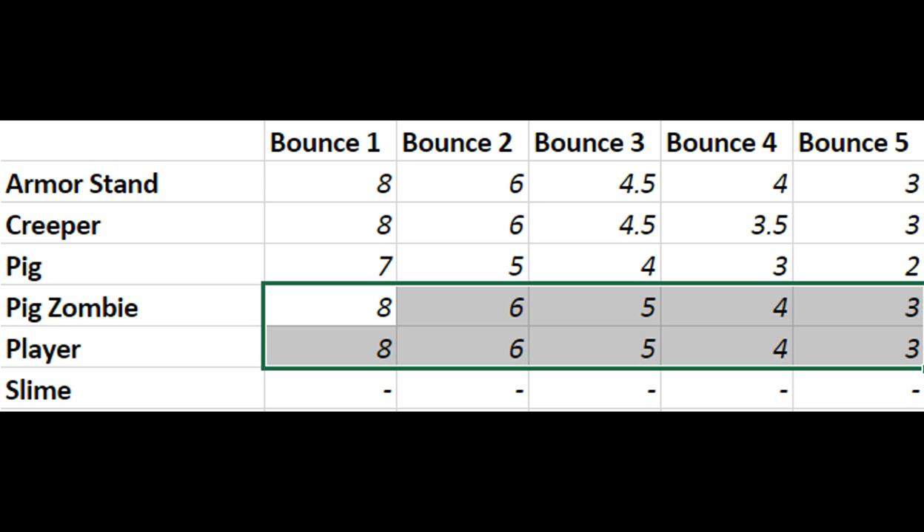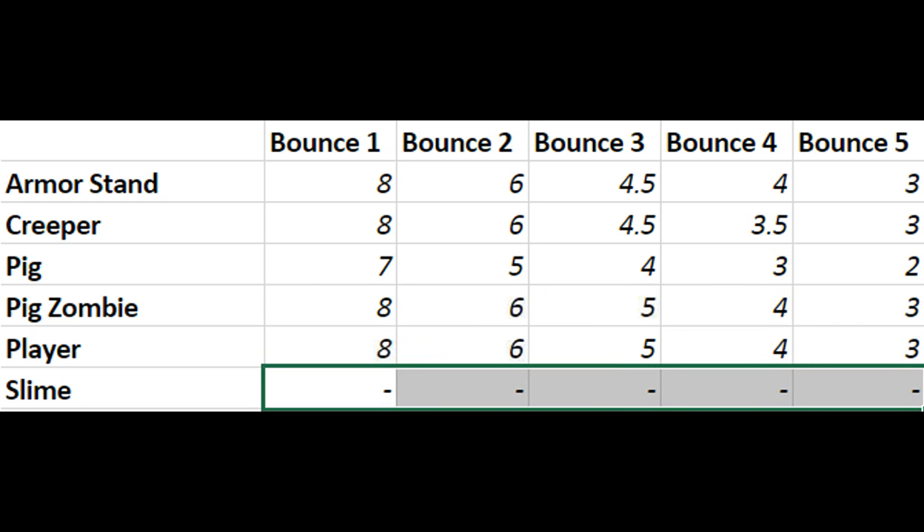And finally, with the slime — absolutely nothing. No matter how many times I tried to get the slime to jump down there, the several times that it worked off camera, it fell, landed on the slime block, and nothing else happened. It just kind of walked off to the side. That could be because when it is in the air it wants to jump, which cancels the jump animation — the same as a player holding down spacebar.